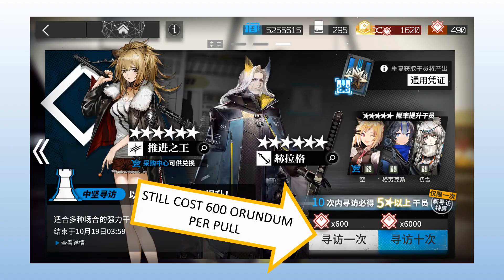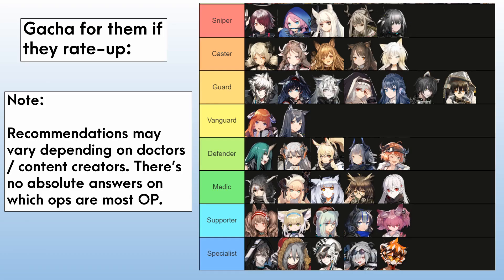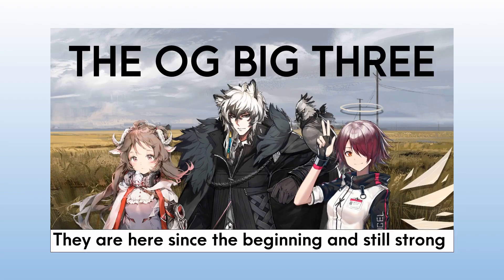Keep in mind that the gacha rate for the Kernel Headhunting Banner is still the same, following the 2/8/50 rate. So, gacha or skip? Since the gacha cost and rate are the same, you can safely ignore this banner unless you're new to Arknights, because these operators are still relevant to current gameplay stages and the meta despite being released over three years ago.